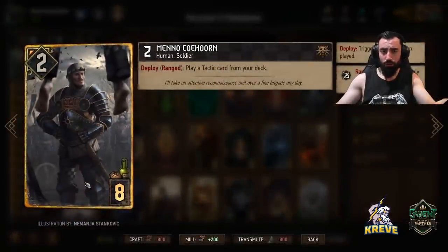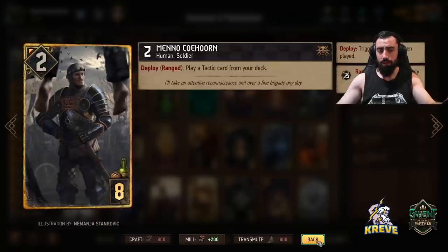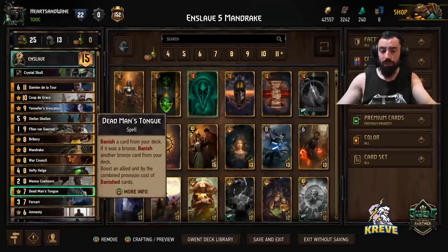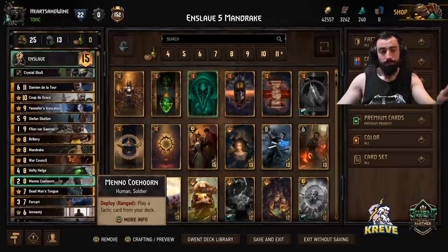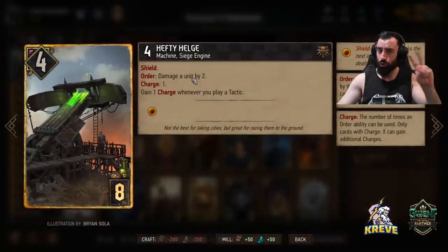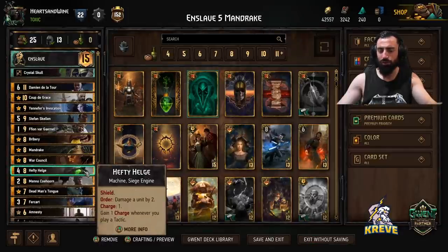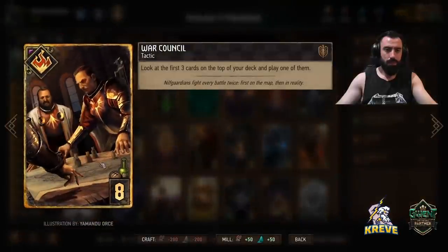Meno plays a tactic card from your deck — makes a lot of sense to have Meno in our deck since it's full of tactics. This could ensure you get Bribery for Stefan, which is really important. Coup, Amnesty — it's pretty flexible. Helge is a shielded unit at full power that does two points of damage, as opposed to Fire Scorpion's one. We really want Helge protected behind a Defender. It's usually going to be over a long round three, or if you're going to 2-0 your opponent. Then we've got War Council — look at the first three cards on top of your deck and play one.